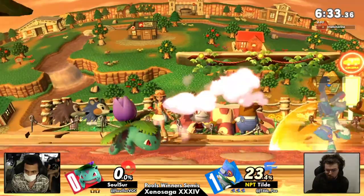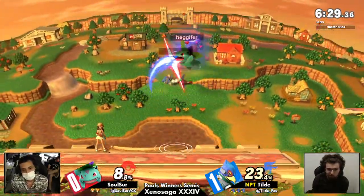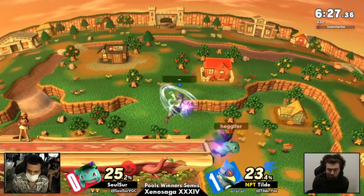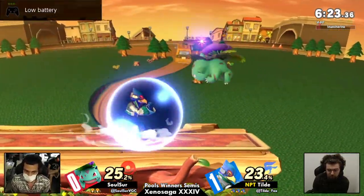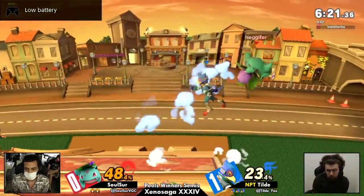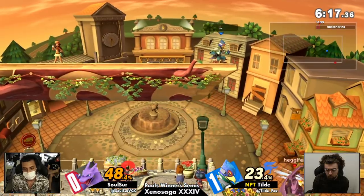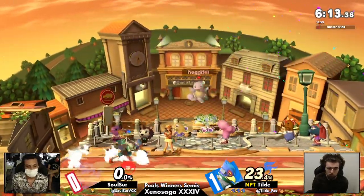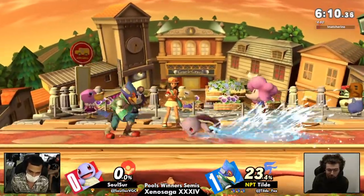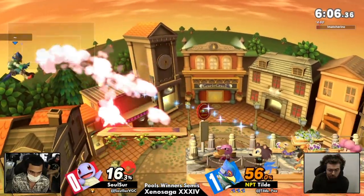Solcer taking a deep breath, getting that composure together — shake it off. Tech chase goes for a forward tilt, pretty safe on that one. Doesn't get the punish on the illusion, rough. Trickier position — goes off stage. Oh, low battery! Oh no, someone's gotta charge — gotta charge your controller, bro. Oh no, magnet hands — you're gonna lose that stock very fast. Tilldey up two. This is rough. I hope it's not one of the controllers — no no, I hope not, that'd be tragic.